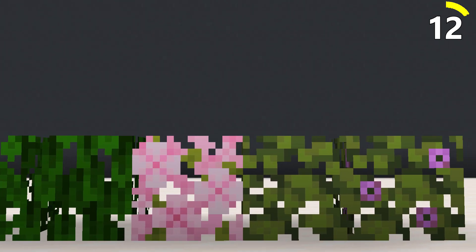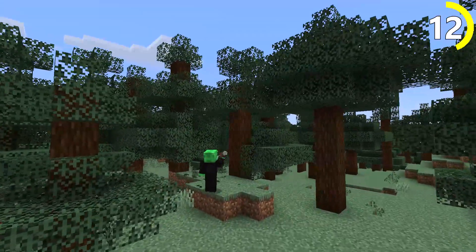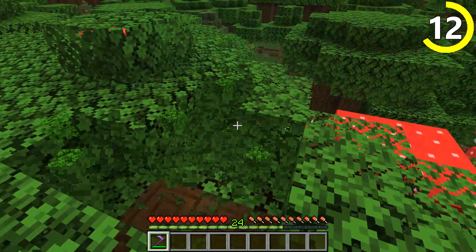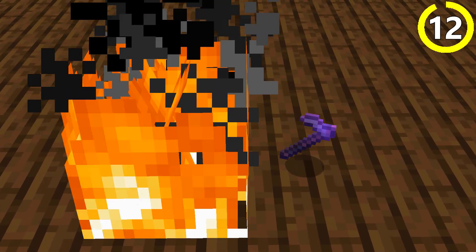One of the essential blocks for decoration is definitely a leaf block. From creating beautiful gardens to having amazing custom trees, you might need a lot of leaves and the shears just won't cut it. Try using an efficiency and silk touch hoe instead — it will make your life so much easier and after getting this hoe, you'll never look at your shears the same way again.